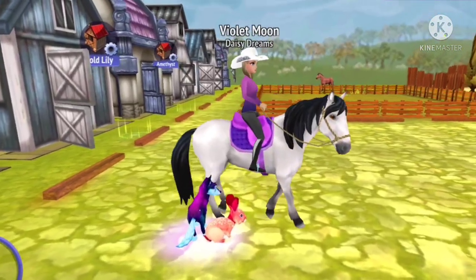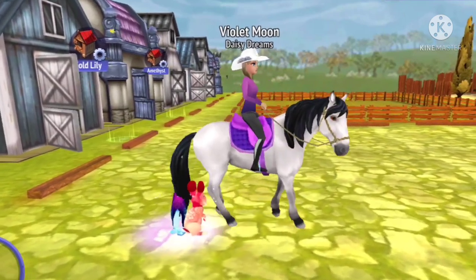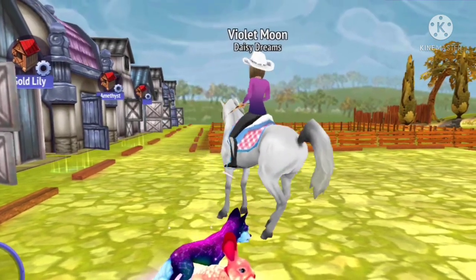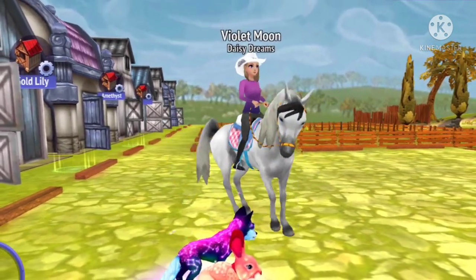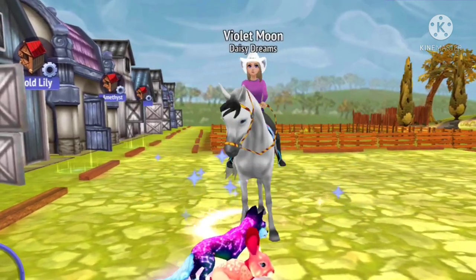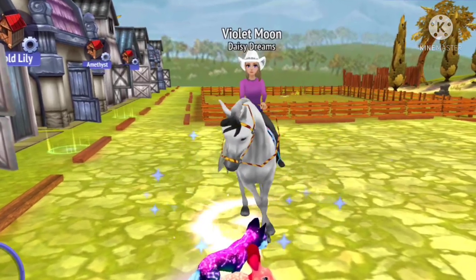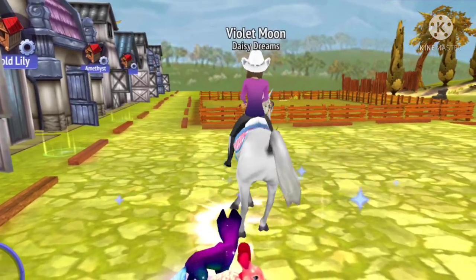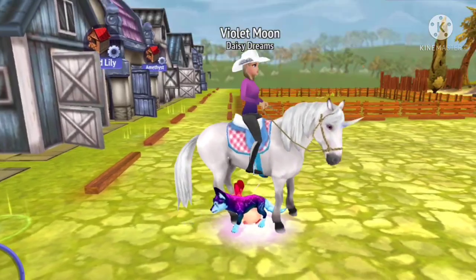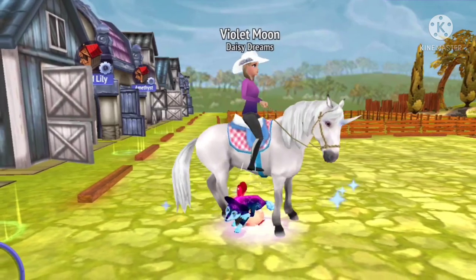The next horse I have is Abby Moon, named after my first ever Horse Haven Tales account. Next is Tomato, which my fans and my brother decided is apparently my fan mascot horse. So if you're subscribed to me and didn't know about this horse, this is the mascot for all my subscribers — not my channel mascot, that's Ash — but this is apparently my subscriber mascot. Next is Dove, my unicorn. I honestly never ride this horse, but I still think it's really elegant and pretty.